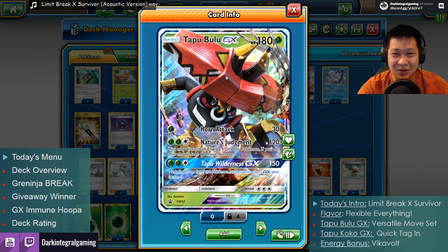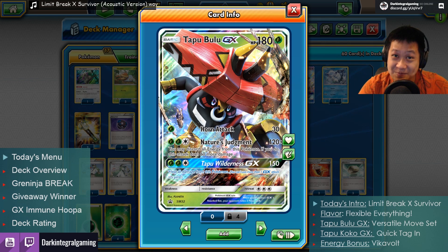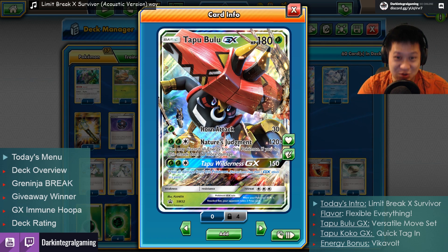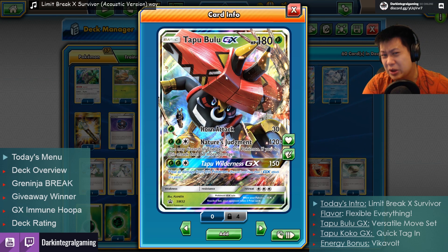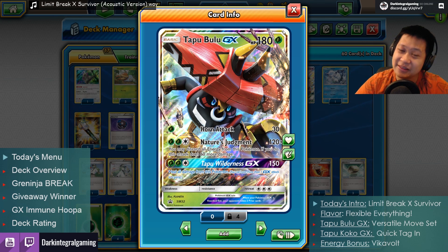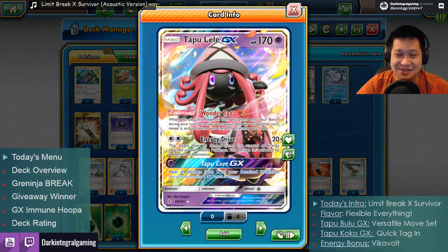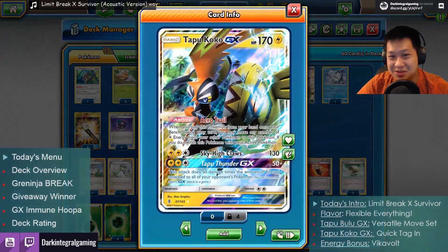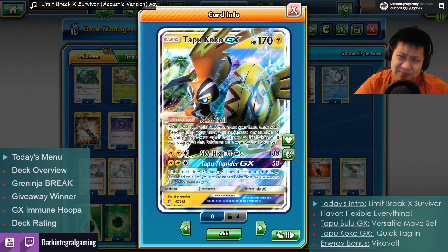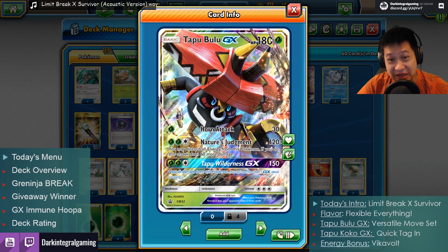Let's say that Tapu Bulu GX here has a favorite saying: 'I'll be back' — kind of like the Terminator. Tapu Bulu GX is a basic with 180 hit points. Just like his friend Tapu Koko, they're about the same. For a basic GX, that's pretty good. He actually has a little bit more going on. But 180 is pretty average.